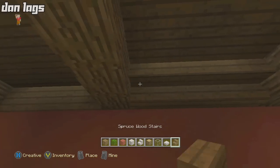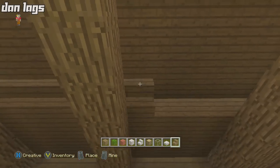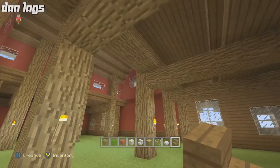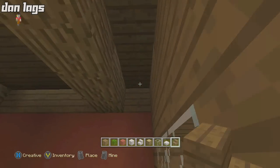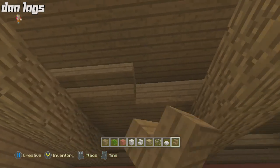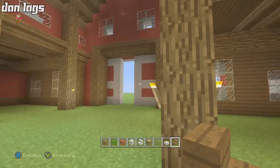Take some upside-down stairs and run them right across here — you can take it above that as well and run it all the way across. Do that on two levels, then same thing on this side — cover up the connection between spruce wood and red stained clay. The stairs make that gradual connection look better. For lighting, just put some torches down — you can do whatever you want there.